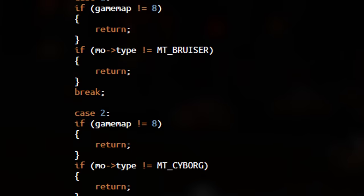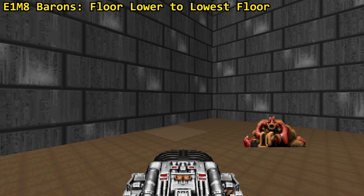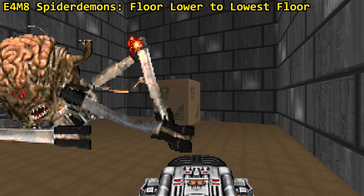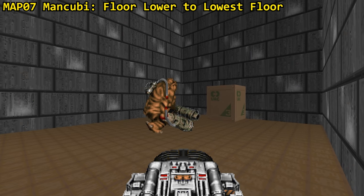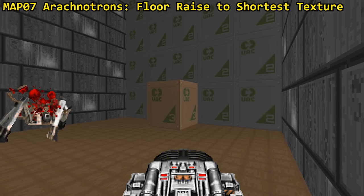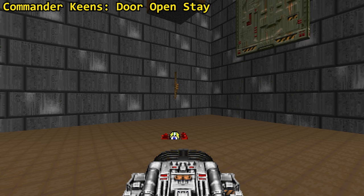Doom also has some very conditional specials that are activated by killing certain types of enemies in specific levels. In Doom 1, killing all the barons in a level occupying slot E1M8 will lower all sectors with tag 666 to the lowest adjacent floor. In E4M6, killing all cyberdemons triggers sectors with tag 666 and opens them up blazingly. In E4M8, killing all spiderdemons lowers all sectors with tag 666 to the lowest adjacent floor. In Doom 2, on map slot 7, killing all mancubi lowers all sectors with tag 666 to the lowest adjacent floor, while killing all arachnotrons raises all sectors with tag 667 to the height of the shortest neighboring texture. Killing all commander keens in any Doom 2 map causes all sectors with tag 666 to permanently open up as regular doors.